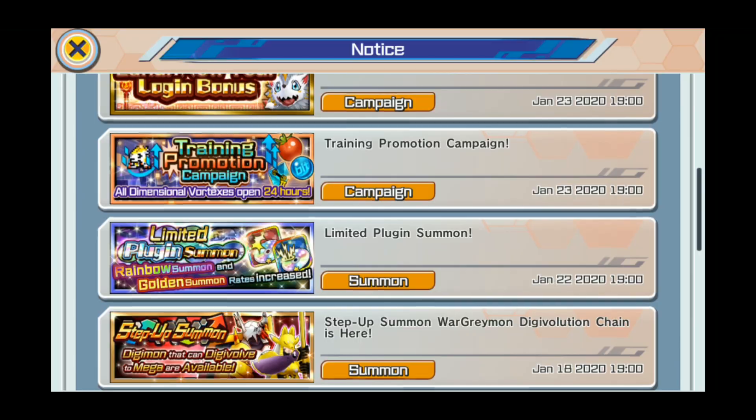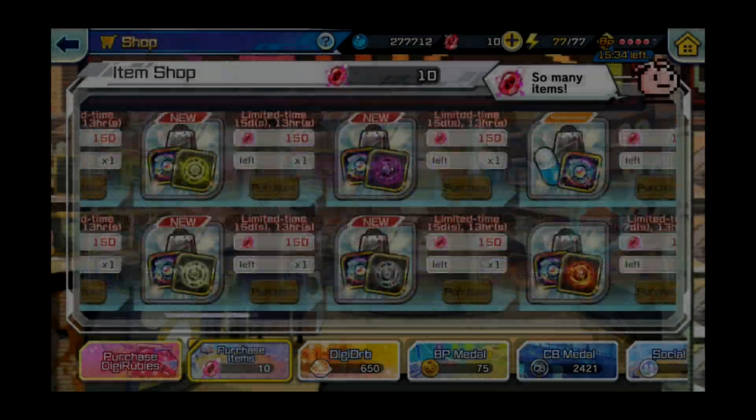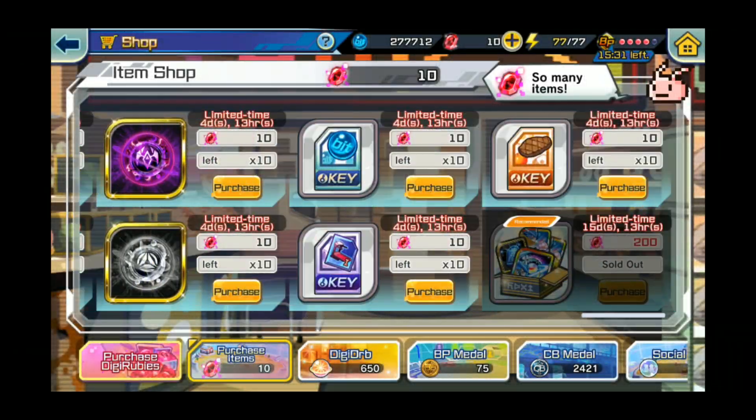Let me switch over and bring you guys back to the shop. In the purchase items — I already bought it — but this pack, you see that little all fours there? That one's a really great pack. It comes with three stones, one attack plug-in, one defense plug-in for all fours, just in case you didn't have them, and one of each training item. It's three stones — that's huge.